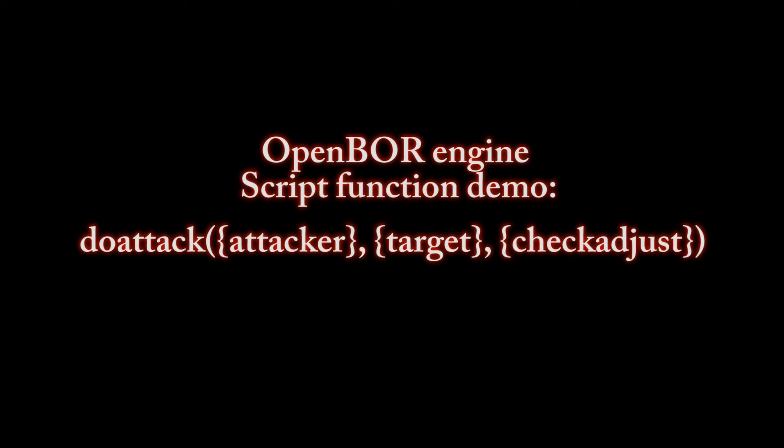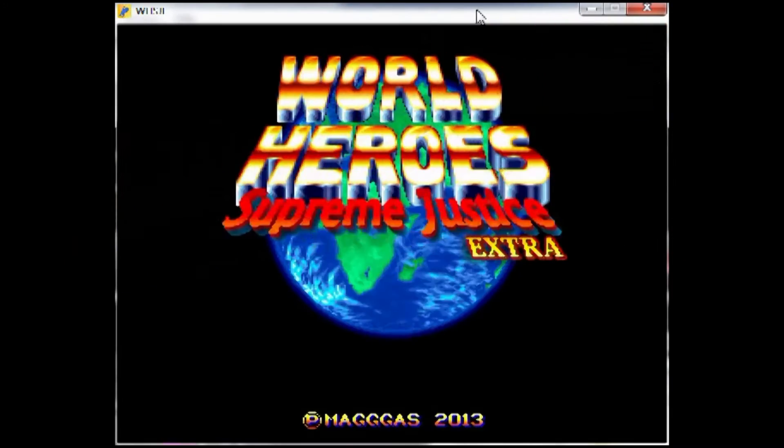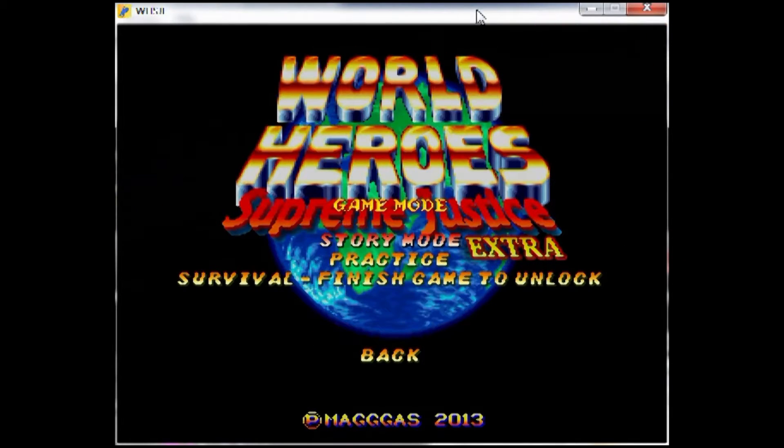Hello everyone, this is Damon Kasky here to demonstrate the OpenVOR script do grab function, available as of build 4055. While scripting specific grappling animations triggered with or without the engine's default grab state is easy enough, the simple act of actually placing entities into the engine's default grab state through script has been, up till now, virtually impossible.